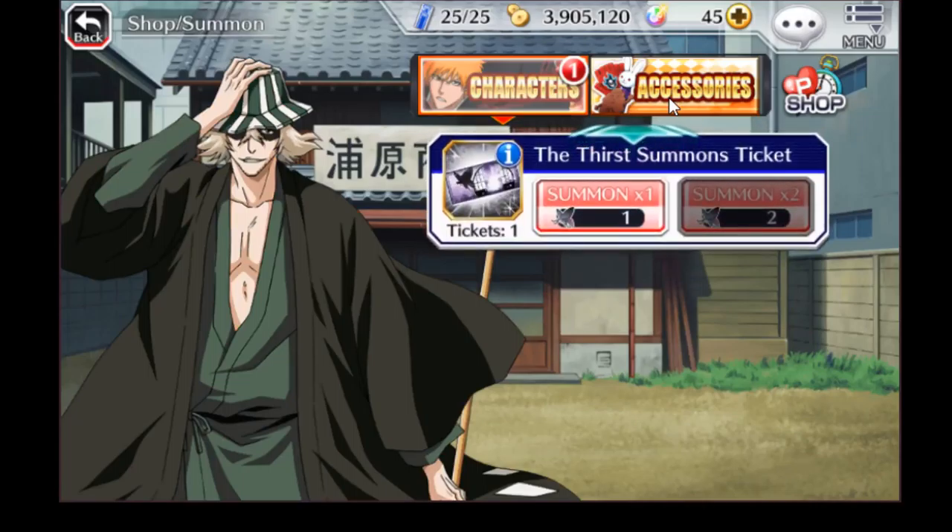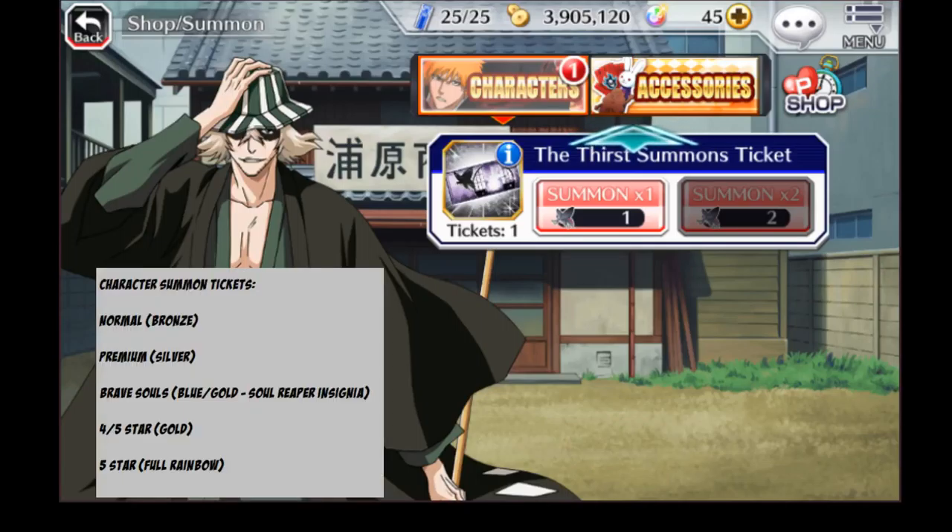At the very bottom, you have the spot for tickets. Tickets come in a variety of flavors. You have your normal, which are bronze colored; your premiums, which are your standard silvers; your brave souls, which are blue and gold-ish colors and have a Soul Reaper insignia on them. The four and five-star tickets are gold, and the five-stars are full-on rainbow colored. The five-star also comes in different flavors — depending on the holiday, there may be a certain five-star selection ticket that you can buy, with a certain group of characters that are generally pretty good. Those are the kinds of character summon tickets that you can acquire in the game.